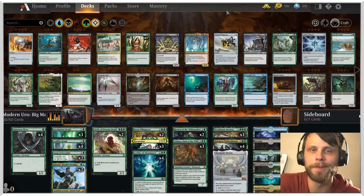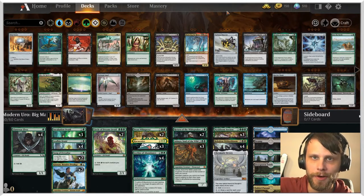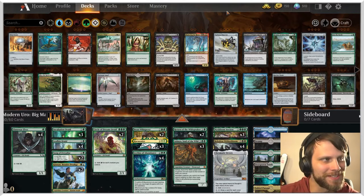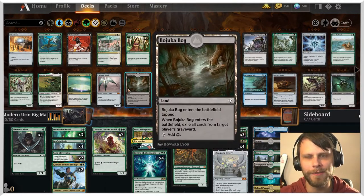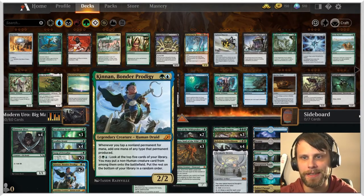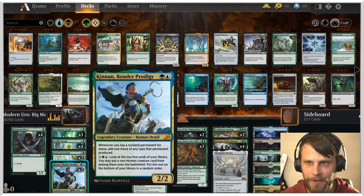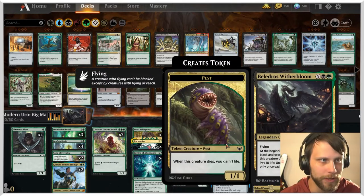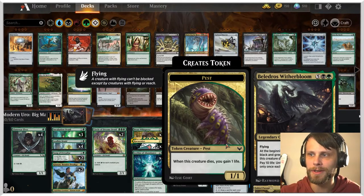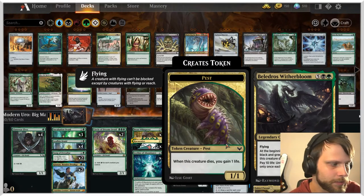Without further ado, let's jump into today's deck. Here we are for the big mana challenge deck, submitted by ModernUro, a very regular contributor to these challenge weeks. This is not mono-green, but very, very close — it's technically Sultai because Kenan Bonder Prodigy is here. We're going to be using the mana to throw a bunch of stuff onto the field by spinning the wheel with Bonder Prodigy. We also have Belladross Witherbloom — you can pay 10 life to untap all lands you control, which essentially doubles the mana we produce every turn.